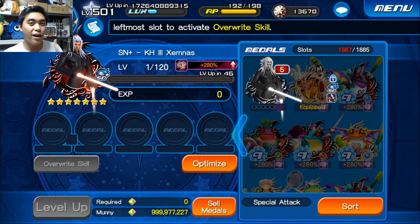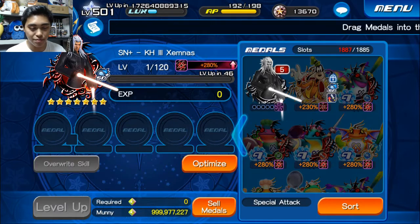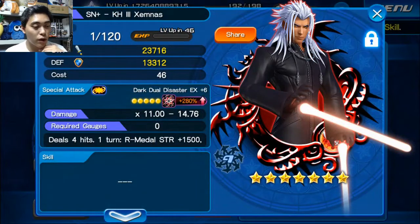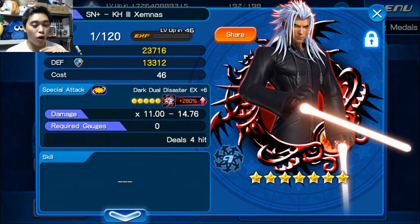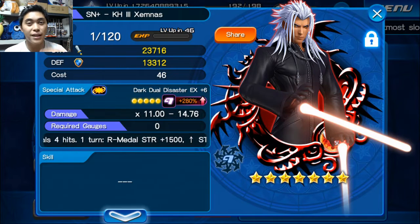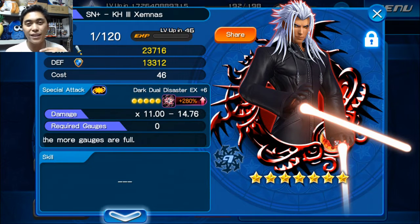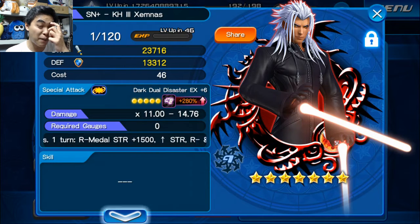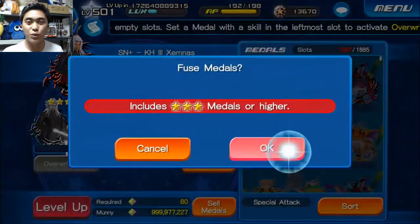We bought one of the 5 trait medal things for Kingdom Hearts 3 Xemnas, so we're gonna go ahead and just do our rolls. Hopefully we can get extra attack — extra attack is the big one for this one, because it's gonna increase your reverse strength by 1500, and getting extra attack is another 1500, so that's plus 3000 for all reverse medals that come downstream from this. It has no cost, so there's no real reason to not want extra attack. If we can hit extra attack, ground, aerial, and then two whatever ones, I think that would be pretty decent. So let's go ahead and give it a roll.